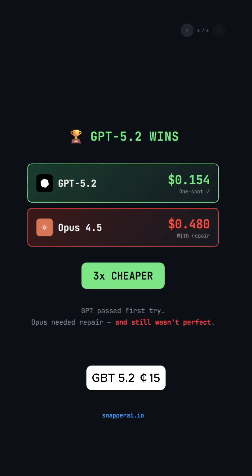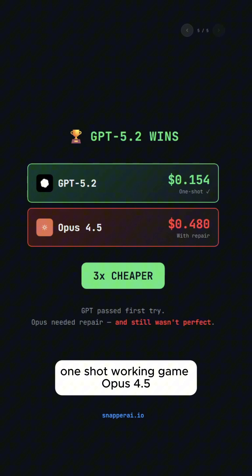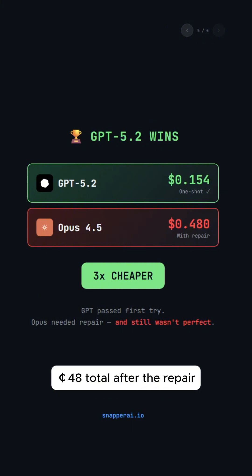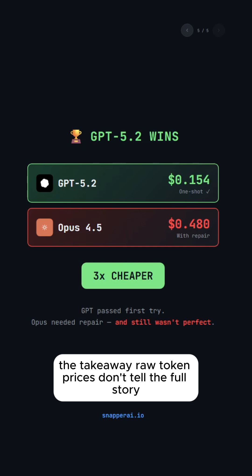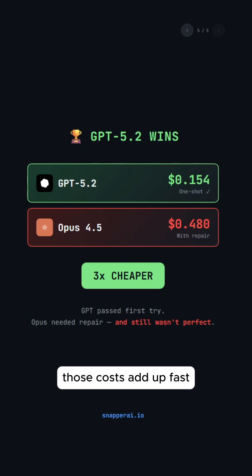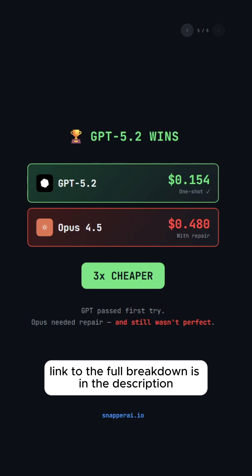So let's look at the final numbers. GPT 4.5.2: 15 cents, one shot, working game. Opus 4.5: 48 cents total after the repair, and it still needed more work. That's three times more expensive for a worse result. The takeaway: raw token prices don't tell the full story. If a model needs extra iterations, those costs add up fast. Link to the full breakdown is in the description if you want to check that out.